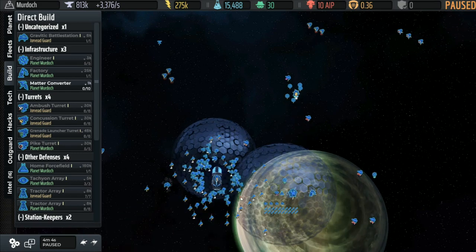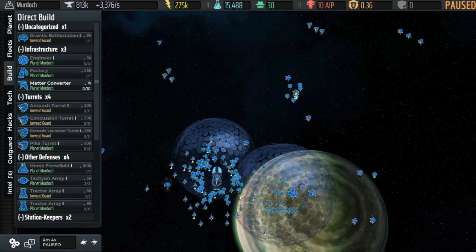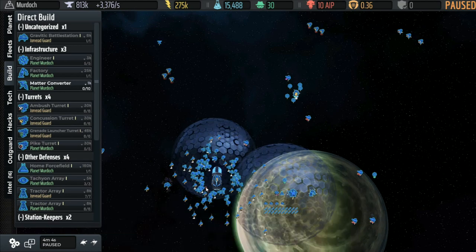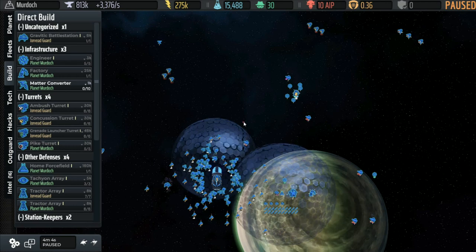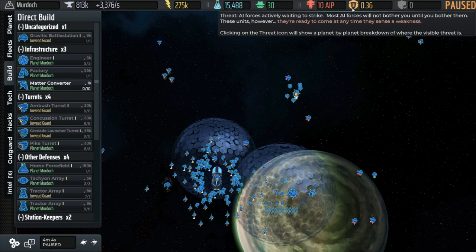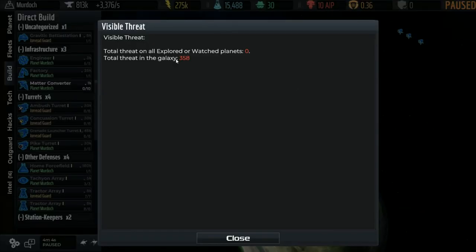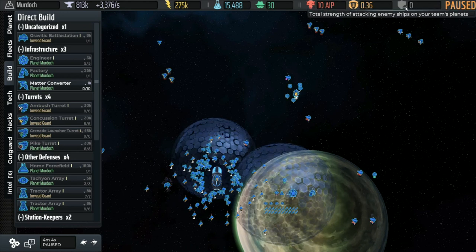The threat icon — the bullseye — shows how much is ready to come after us: currently 0.36 strength, which is 358 in raw threat. I think the strength number is always a thousandth of the raw threat number — the decimal point moved over three times. There's nothing on any explored or watched planets right now, meaning we don't know where any of it is. The attacking ships display shows the total strength of attacking enemy ships on all your team's planets — nothing to see there yet because it hasn't happened.